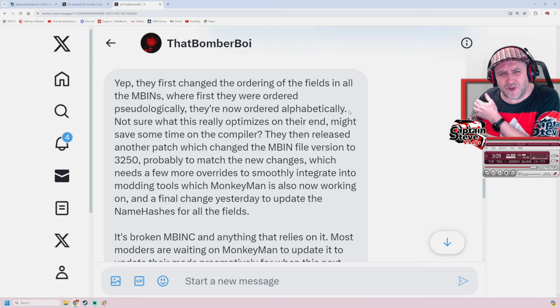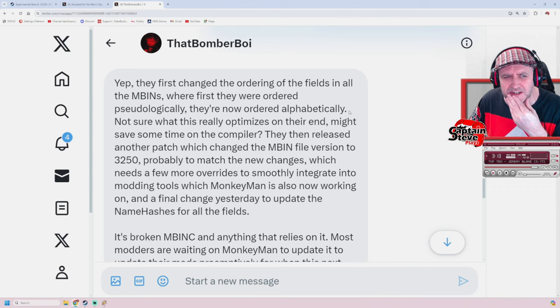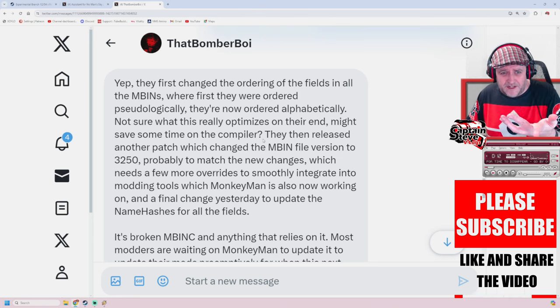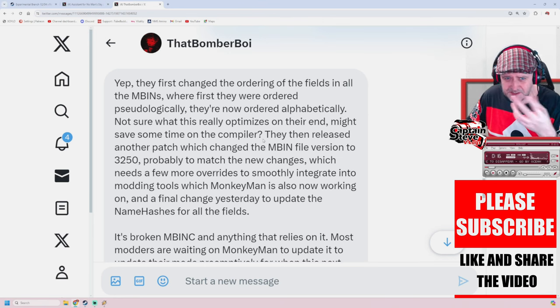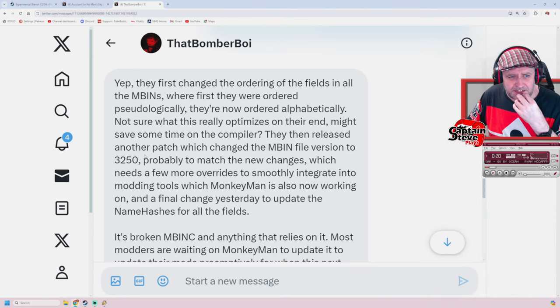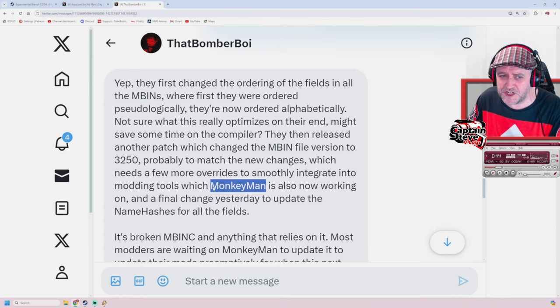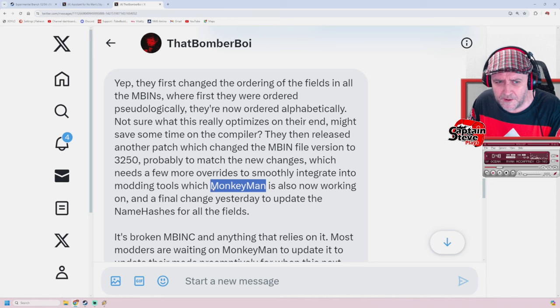That seems a bit strange that they would do that so late in. Could it be that they've got new people to their team and ordering things alphabetically makes it a heck of a lot easier? Maybe it has some time savings on the compiler? That's a simple change that's had a big impact - exactly what Kurt said too, so it's nice that these are handshaking off. They then released another patch which changed the Mbin file version to 3250, probably to match the new changes, which needs a few more overrides to smoothly integrate into the modding tools, which Monkey Man is also now working on.